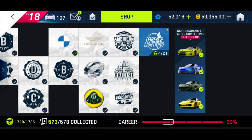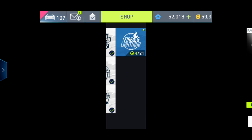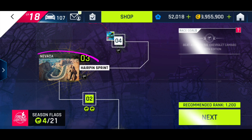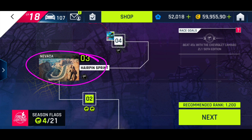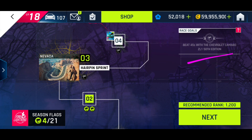Chapter 2, Fire and Lightning Season. Race 3, Hairpin Sprint on Nevada. Objectives: beat 45 seconds with the Chevy Camaro ZL1.